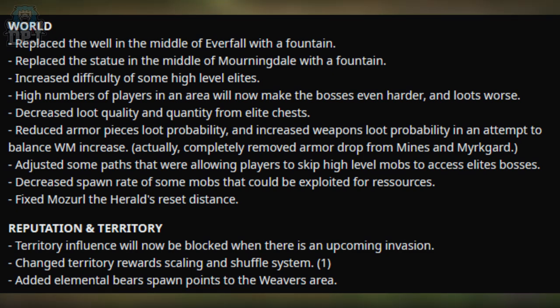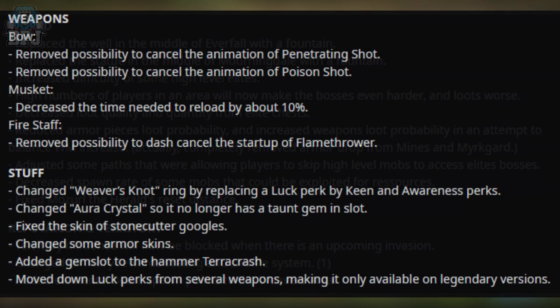Moving on to weapons: for the bow, they removed the possibility to cancel the animation of the penetrating shot and the poison shot. For the musket, they decreased the time needed to reload by about 10 percent. For the fire staff, they removed the possibility to dash-cancel the startup of flamethrower. I'm a fire staff user myself — I don't really use flamethrower though I'm hearing it's quite good now after the recent patch.